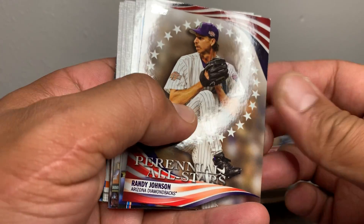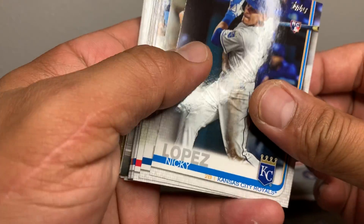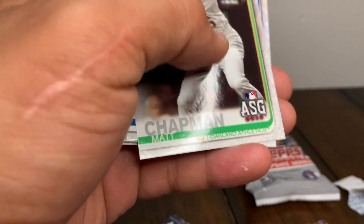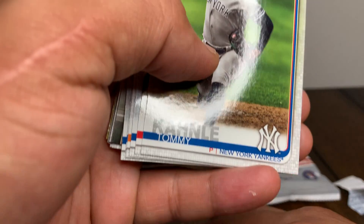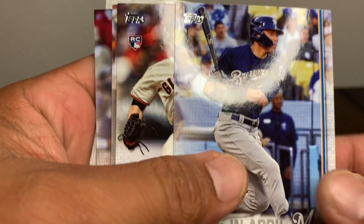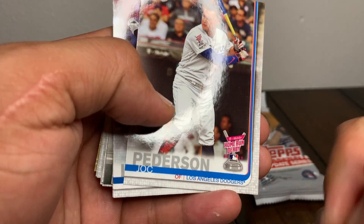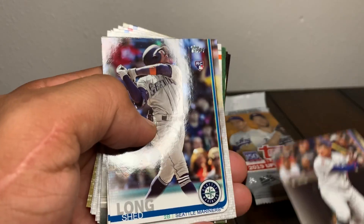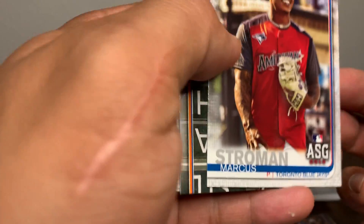Randy Johnson the Unit, perennial all-stars - he's definitely a perennial. Nicky Lopez. Richard Clayton, Odorizzi all-star game card, Matt Chapman ASG card as well. Tai France rookie. Maria's rookie. Yelich, Young Jack - home run derby card.